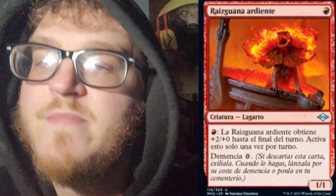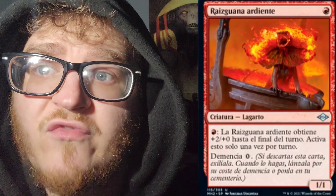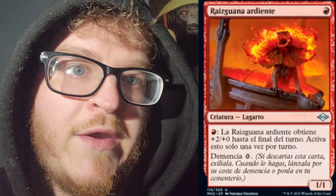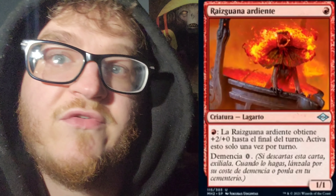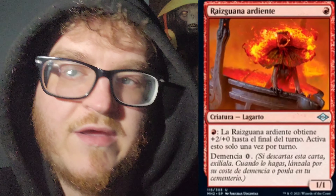Last but not least, we have Burning Root Walla. It looks like a lizard, so I'm going to say creature type lizard. It costs 1 red mana — 1cc. It is also a 1-1. You can pay a red mana to give this lizard +2/+0 until end of turn — activate only once per turn. And it also has Madness 0.